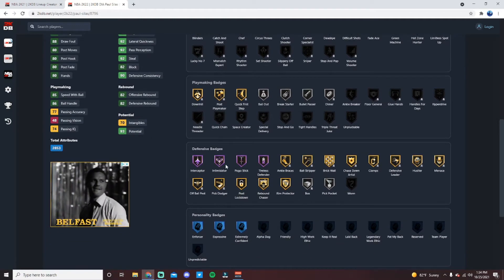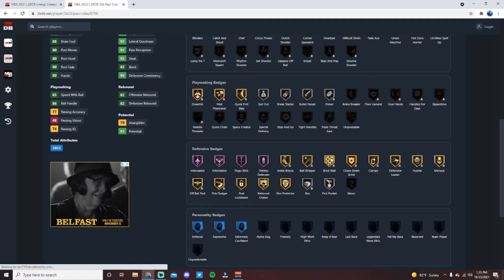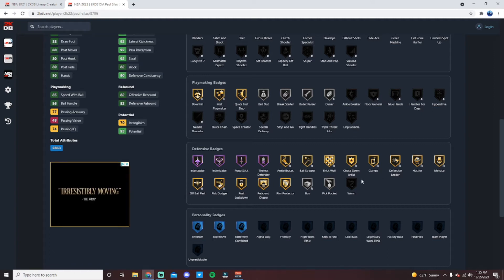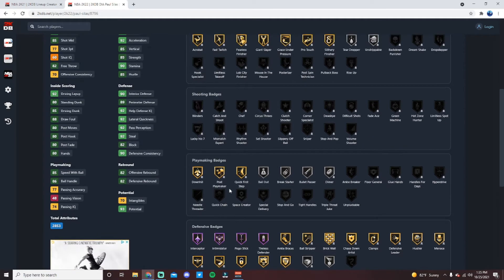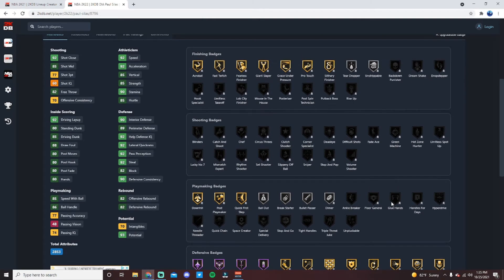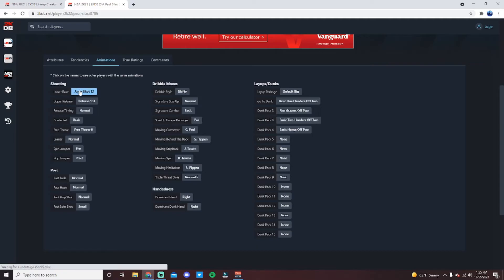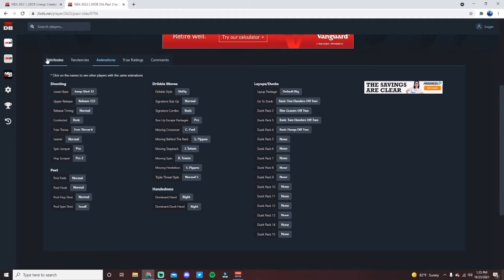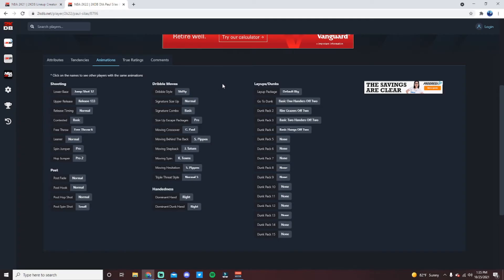He has 90 interior, 92 lateral, 92 steal, 89 perimeter, 82 block — a very well-rounded defensive card. Four Hall of Fame defensive badges: Interceptor, Intimidator, Pogo Stick, and Tireless Defender. Also Gold Clamps, Gold Ankle Braces, Brick Wall, Ball Stripper, Hustler, Menace, Pick Dodger, Post Lockdown, Rebound Chaser, Rim Protector — he can play on the interior and perimeter as an elite defender. He also gets Gold Quick First Step and Glue Hands.